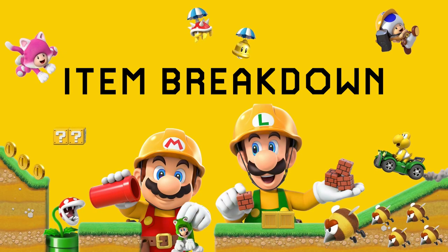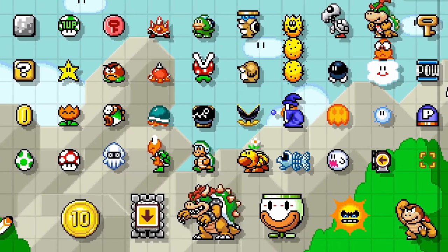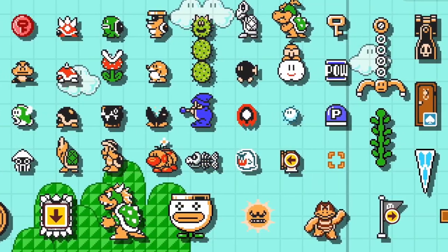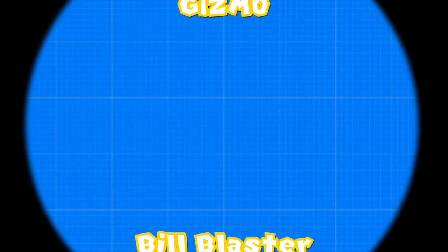Welcome to Item Breakdown, a series where I analyze every single item in Mario Maker 2, go over their properties, and find interesting ways to use them in our own levels. This video is all about the Bill Blaster.